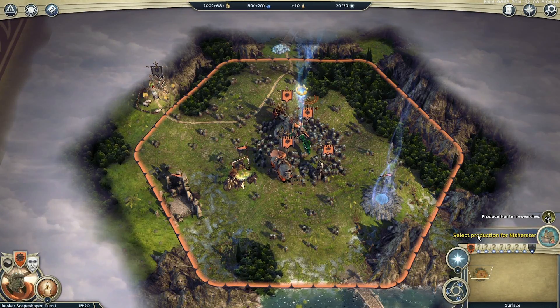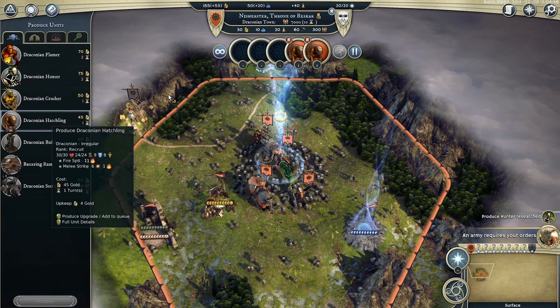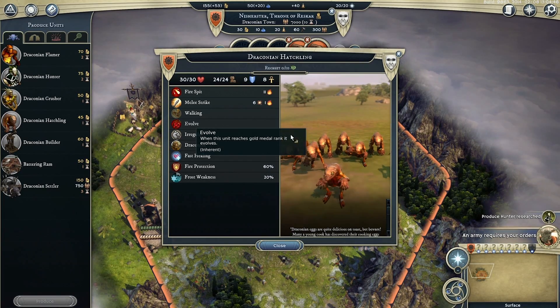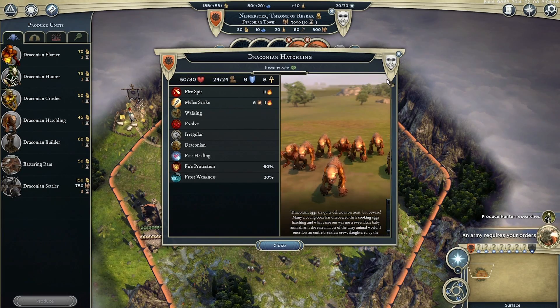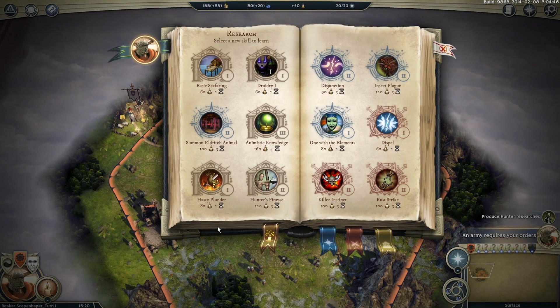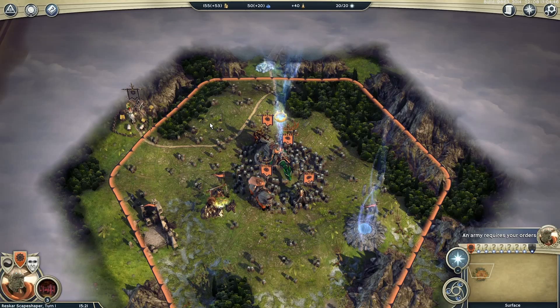First things first - select production. This is our city; let's make some Draconian hatchlings. These are like a very basic Draconian unit - very cheap, very quick. The good thing about them is they evolve: if we can rank them up to gold, they will turn into a bigger, more powerful grown-up Draconian. We also want to do some research. Draconians and arch-druids are big on summoning. One of the skills we can learn is Summon Eldritch Animal - that's a mid-tier summoning spell that will let us bring in new units to the battle. I think there's a gigantic poisonous pig we can summon - let's get that.